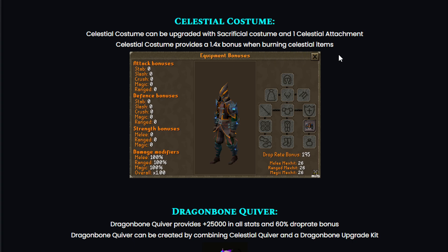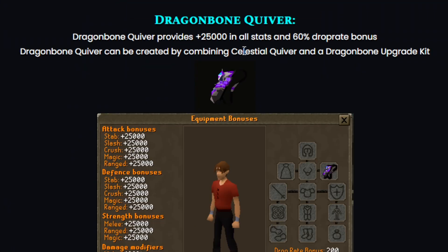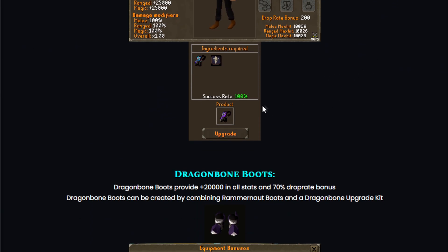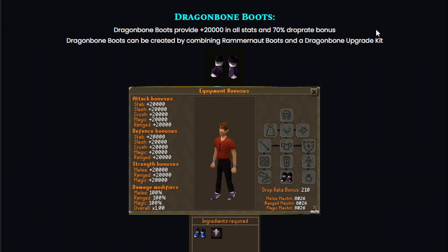The dragon bone quiver provides +25k in all stats and a 60% drop rate bonus. It can be created by combining a celestial quiver and a dragon bone upgrade kit, and the success rate is 100% so you won't fail it.